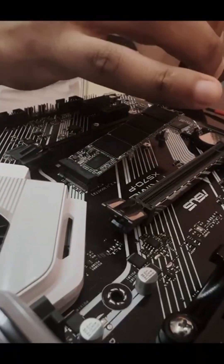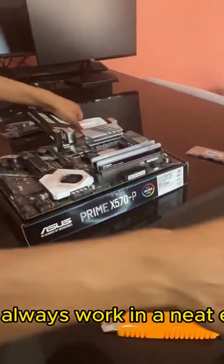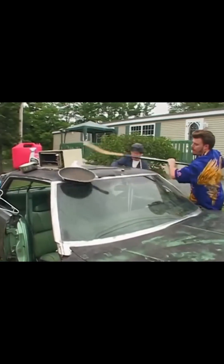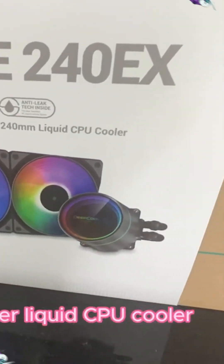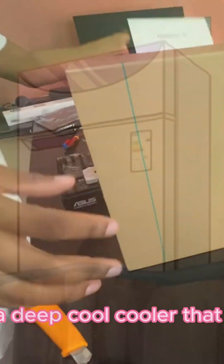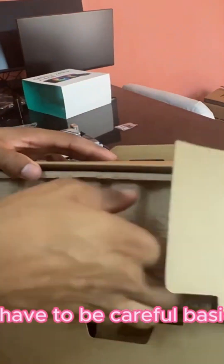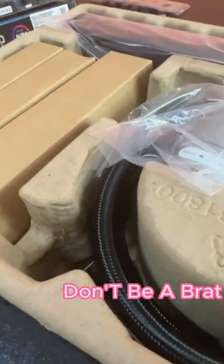I can't handle small screws. God damn it. Always work in a neat environment. This is a Castle 240 EX RGB 240 millimeter liquid CPU cooler — it's a DeepCool cooler. That is ultra cool. You have to be careful. You always have to be careful with money, and also be careful with general stuff.